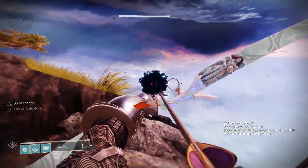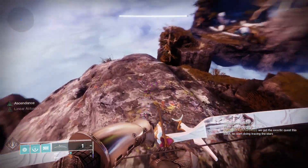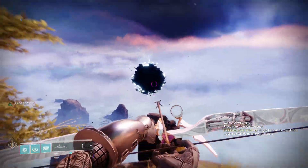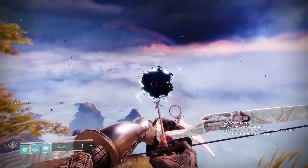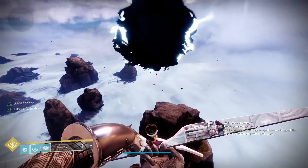If you are having trouble with parkour, because that's what's coming up, I do recommend Lion Rampant on a Titan, Stompies on a Hunter along with Triple Jump, or top tree Dawnblade on a Warlock — Transverse Steps. Once you get in here, it is the Shattered Ruins for this week.